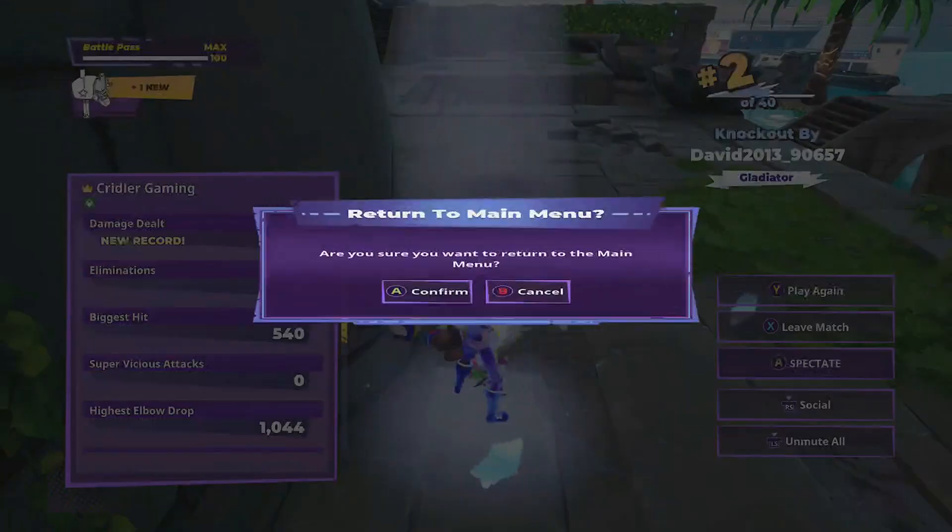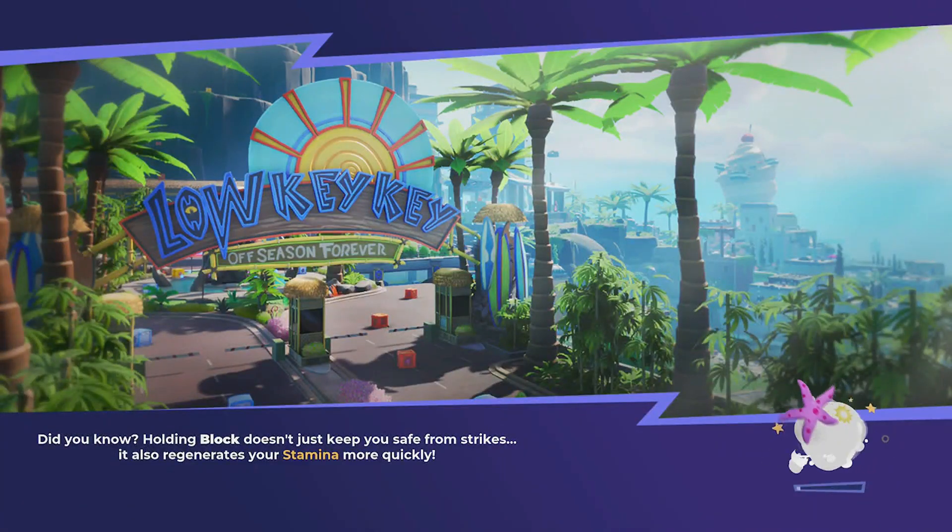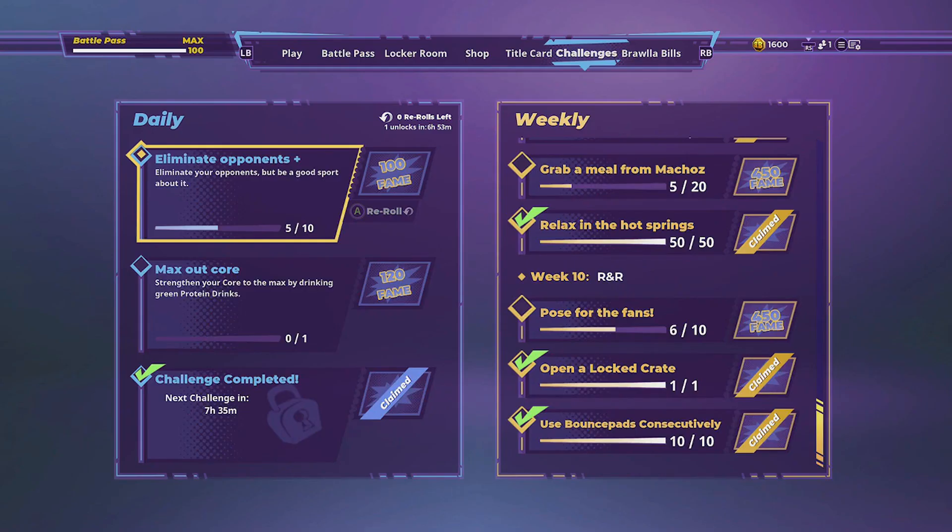Just to recap: pose for fans is where you stand on the little discs, do your emote, and you get all the stars coming out. Open lock crate is a bit tricky because you've got to find the key bat, and then find a lock crate — if you find one, just remember where it was and come back to it. Use bounce pads consecutively: if you go by the big tower that's probably the easiest way. Another good way is near the beach with the golf cart things.